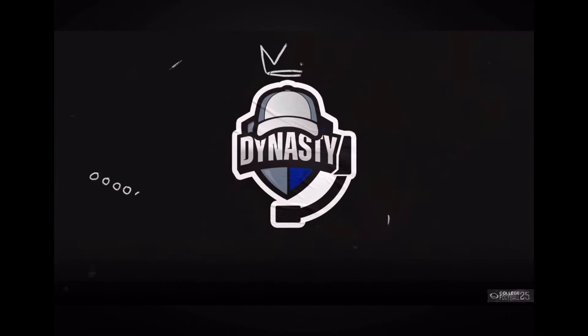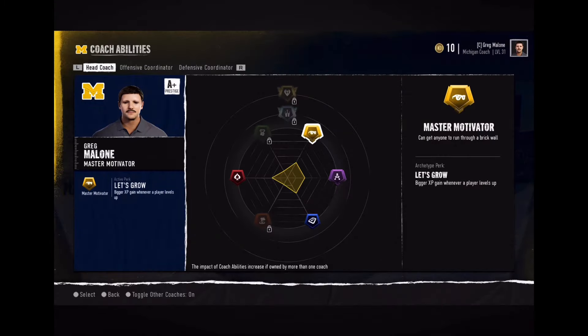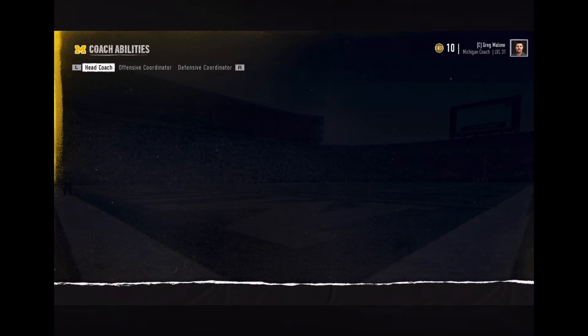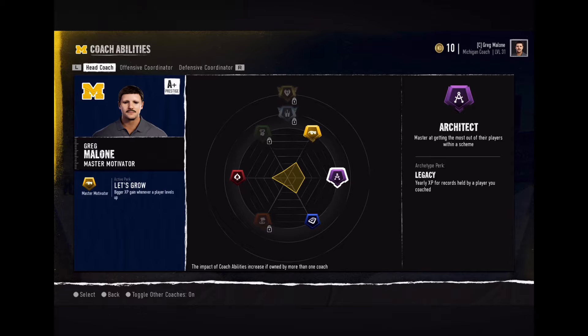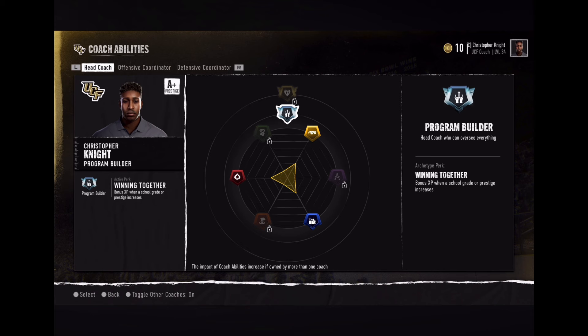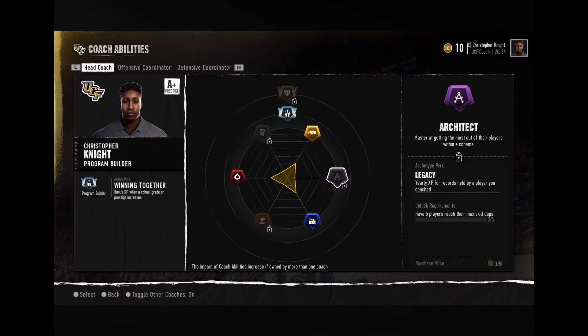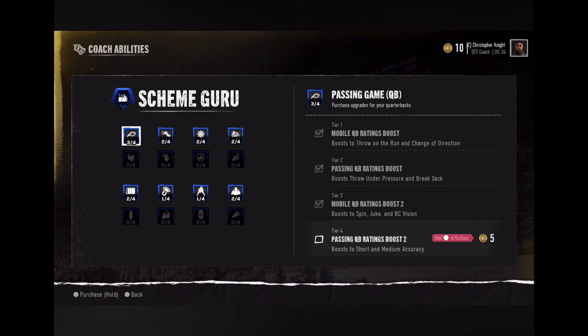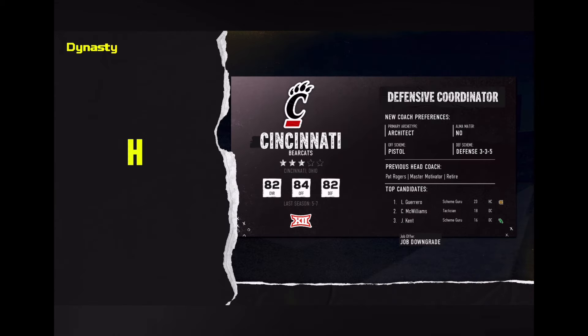Your coach type will determine what coaching skill tree you start with. From there, the abilities you acquire as you progress will determine what kind of coach you develop into. Unlock additional skill trees with better abilities, or if you build up multiple skill trees, you can unlock hybrid trees that leverage a more diverse skill set.